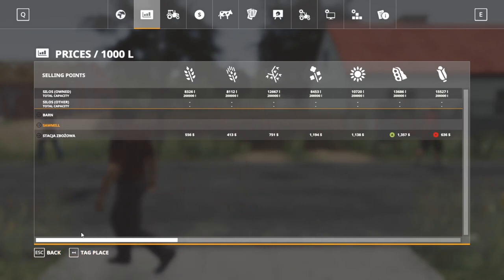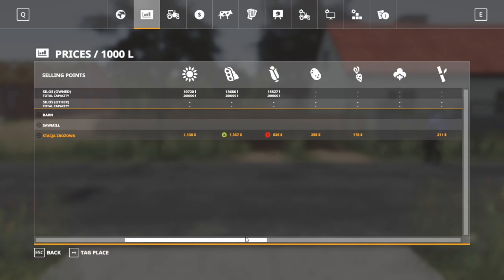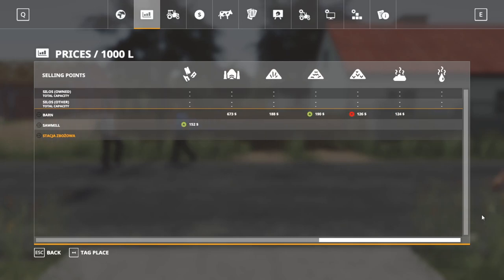Let's talk about what each sell point buys before we go look at them. The barn is going to take your silage, grass, straw, hay, and manure — it's cool that it takes the manure. The sawmill is going to take your wood chips, as well as lumber obviously. The other sell point — I'm not even going to try to pronounce that — is going to take your wheat, barley, oats, canola, sunflower, soy, corn, potato, sugar beets, not cotton, sugarcane, eggs, wool, and milk as well.